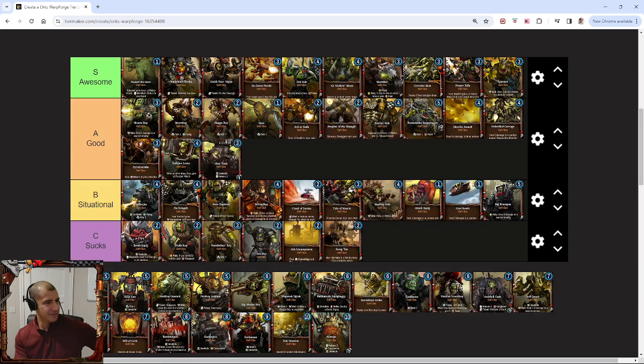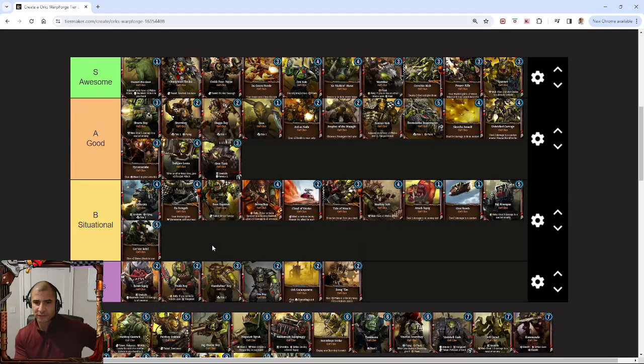Get Em Lads is not very good. I would say it is bottom of situational. Obviously if you get a big board state and then play Get Em Lads, especially early on in your collection, it's not a bad strategy to build around. You can win the game with it. But as your collection develops, you'll find better finishers, and it's rare that you're going to get that board state. I also think 5 energy is a bit expensive. I don't think it's a good card, but it probably doesn't quite suck. It's right down at the bottom of situational.